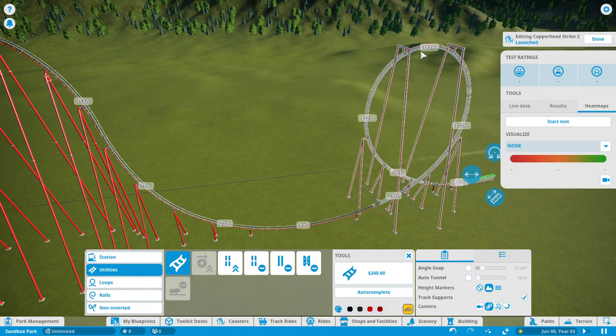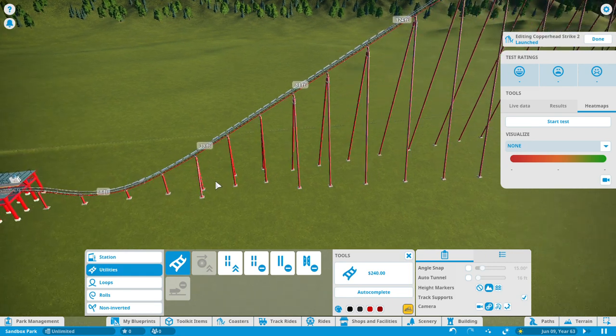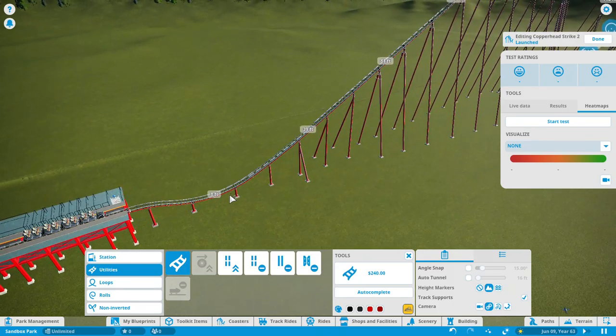This loop is 180 feet tall and it's probably going to stay around that height, because one of the records I want this coaster to have is the tallest loop in the world. Another record I might go for is maybe fastest inversion, maybe longest zero-G stall, or maybe just longest coaster overall. Also, instead of a chain lift, since it has a firefighting theme, I wanted to give it an uphill launch to give it a faster pace — more reminiscent of an actual fire rescue.